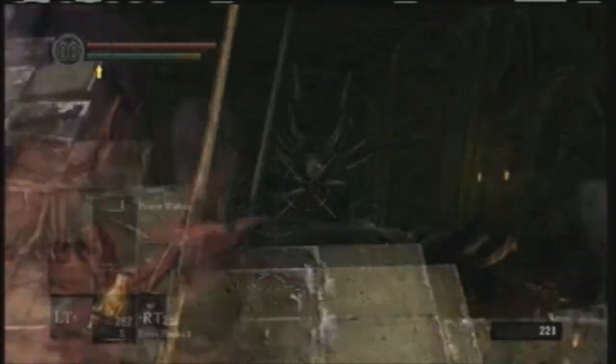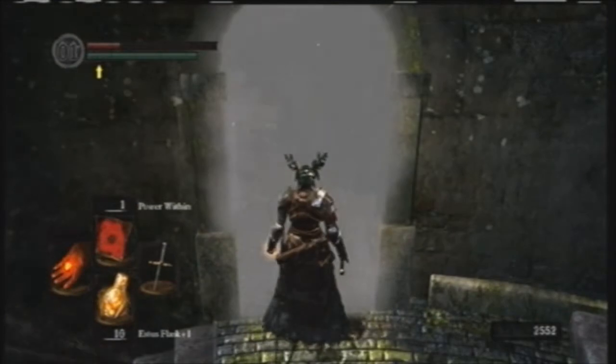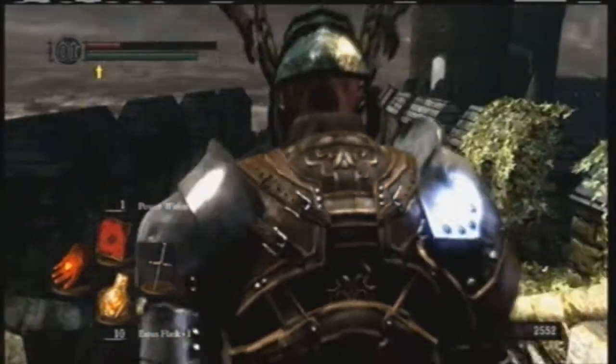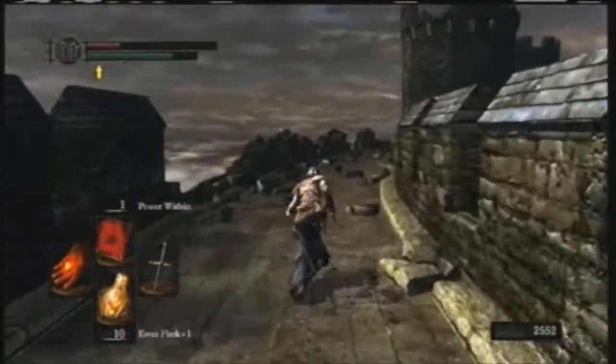This video was really short so I couldn't do everything, so I added a little bonus clip. But you cannot hurt him while you're standing on top of the platform — you actually have to jump down into the hole to fight him.